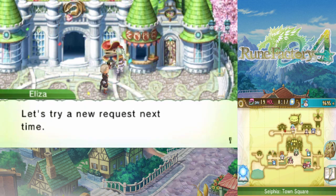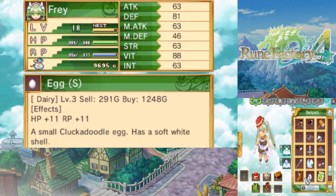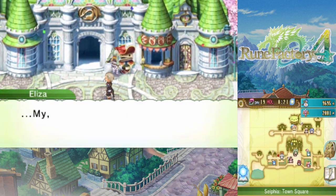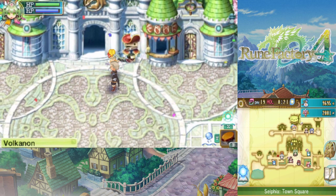Also, use magnifying glass to examine soil. And we got some greenifier. Greenifier increases the level of your crops — yeah, it increases soil quality. Perfect.